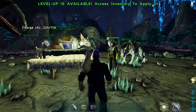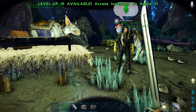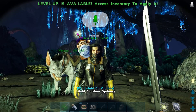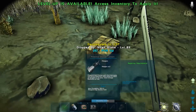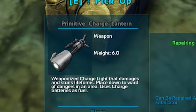You got a shotgun? I don't have any weapons besides a sword — I shall smite them with my sword. We really want to avoid melee because if they rip a hole in our hazmat suit we're goners. If you want, you can be the crowd control guy. Primitive charge lantern — weaponized charge light that damages and stuns lifeforms, placed down to ward off dangers in an area, uses charge batteries as fuel.